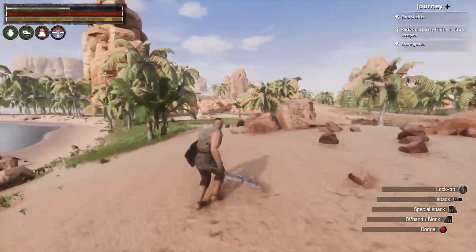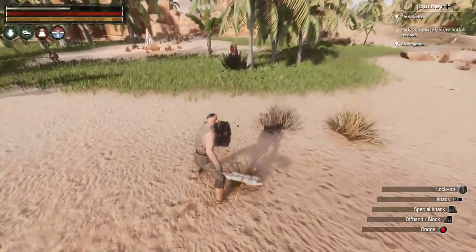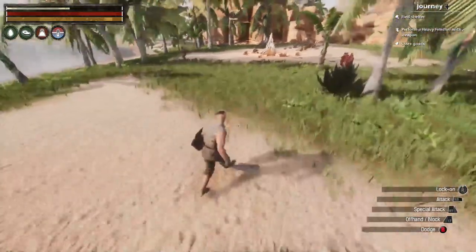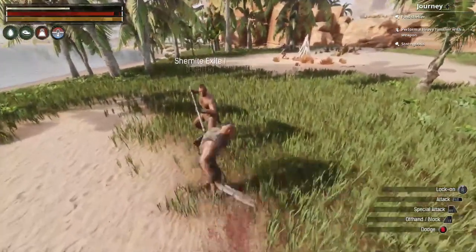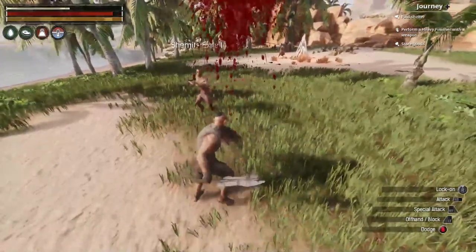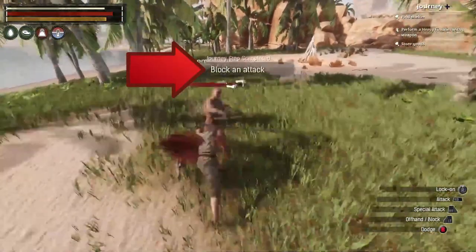Now we're ready to do a block attack. As you can see, to block you use the left trigger to bring up your shield. When fighting an enemy, make sure you're facing them, keep your shield up — and there it is, that's a block attack.